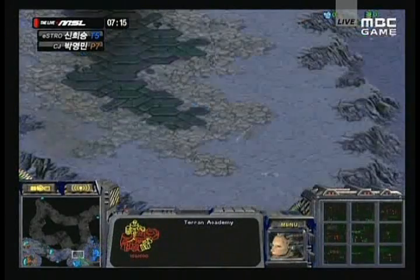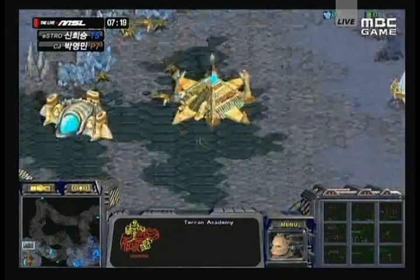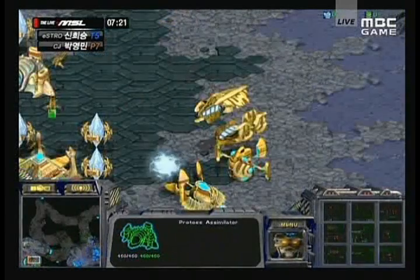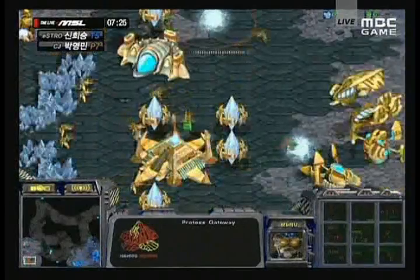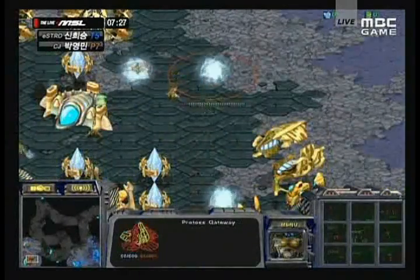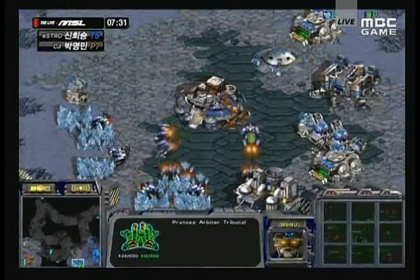Academy is now on the way for UpMagic — he's going to get scans going to defend against the Dark Templar. Second expansion also up now for Much. And Much is indeed going for Arbiters — the Arbiter Tribunal is almost on the way. Meanwhile he's also adding two Gateways, so he's going to pump ground force and go for an Arbiter.